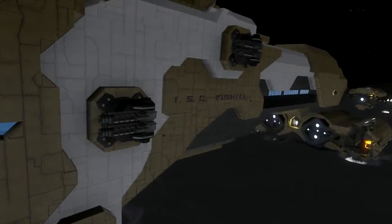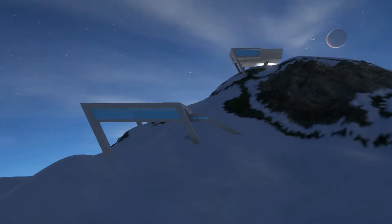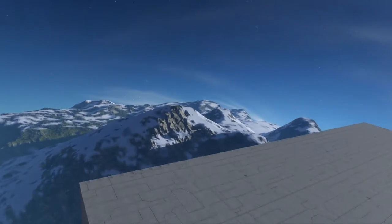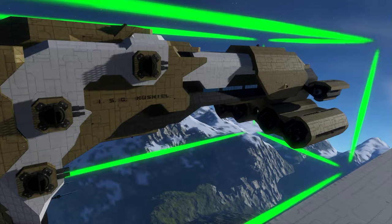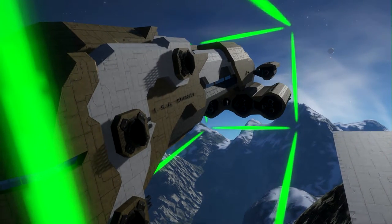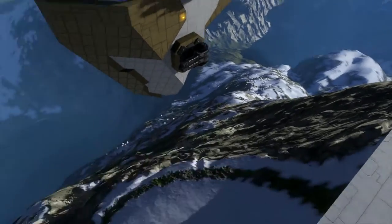I'll see you in a moment at my mountain base where I'm going to throw the ship down the mountain. Now we are on my mountain base and I'm just gonna spawn the ship in. I hope we see some damage. I'll fly a little bit away from my base so it doesn't hit it.